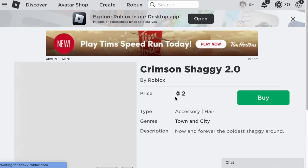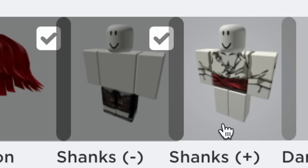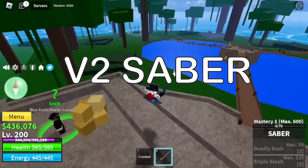Now that we have all two items — the Saber and the Black Cape — it's time to equip the avatar. And finally, here it is: our Shanks. But guys, we are missing something — the Saber V2.